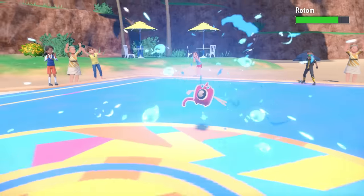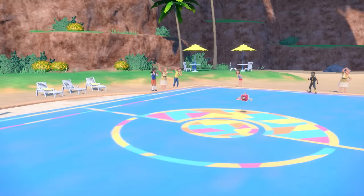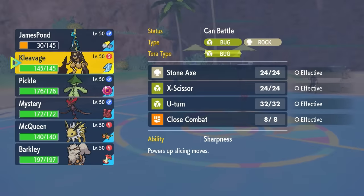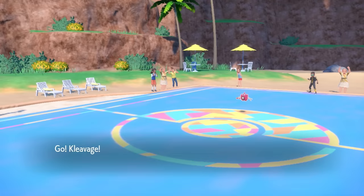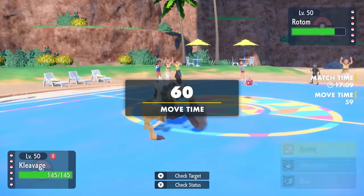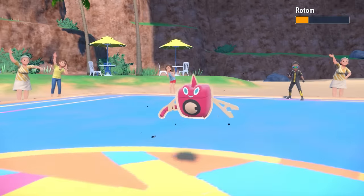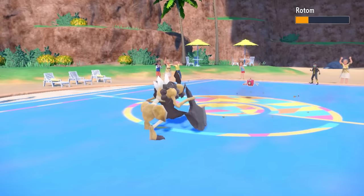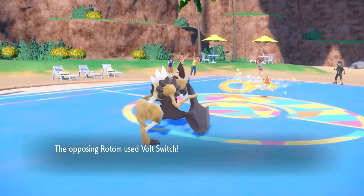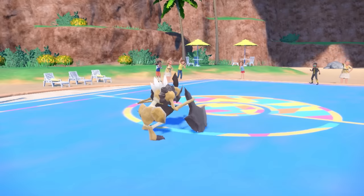As the Rotom comes in, we know it's not Choice Scarf because I outspeed with Inteleon on an earlier turn. I figure I'll go into the Cleaver here — while I'm vulnerable to a Hydro Pump, you've got to hit it. I really want to get Stealth Rock up and bluff a little Terra action. I'm able to go for Stone Axe and set up the Stealth Rock with some damage. It turns out they go for the Volt Switch, likely expecting Cleaver to Terra and then pivot out.